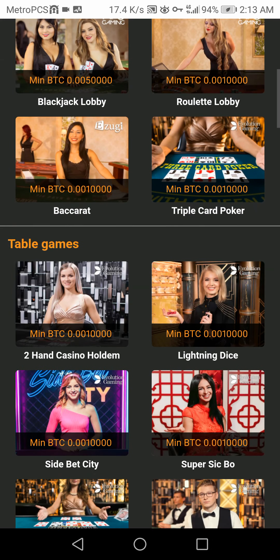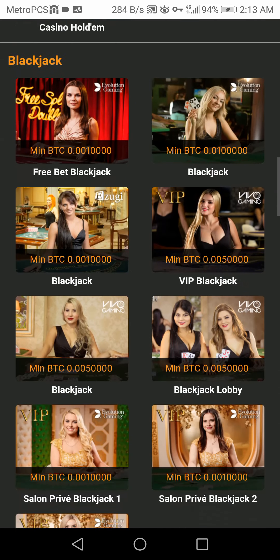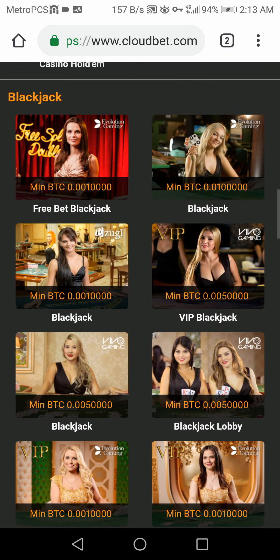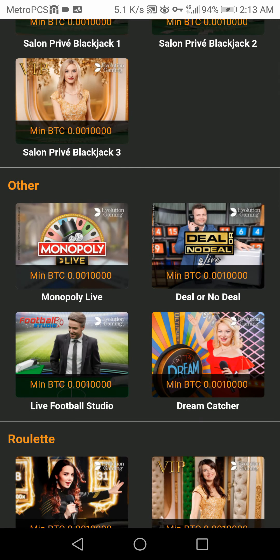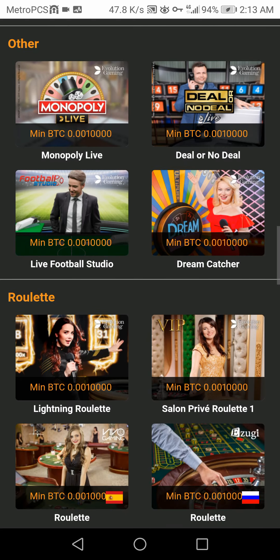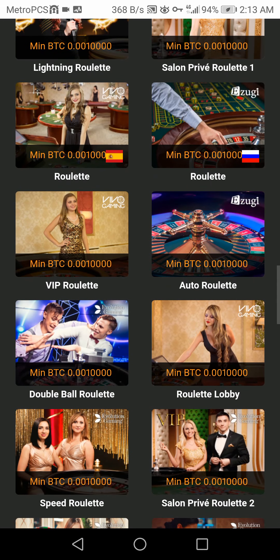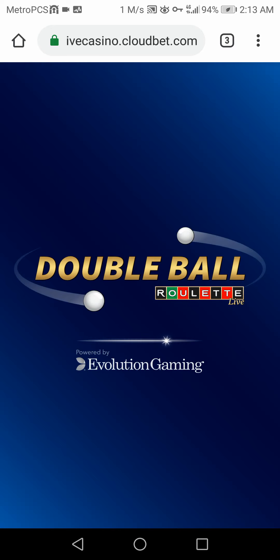Back in action on some mobile gambling action. We're in my favorite Bitcoin casino — more info in the description. I have about $870 equivalent, scaled up from a $300 deposit with their bonus money. I want to play some online Double Ball Roulette, powered by Evolution Gaming. More info in the description if you want to check it out.